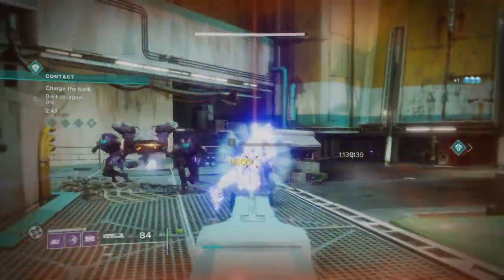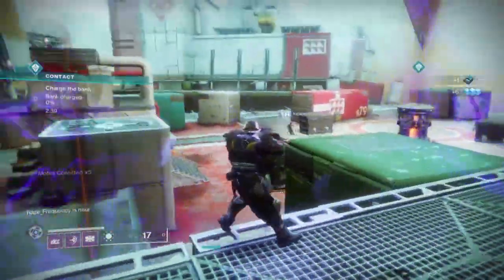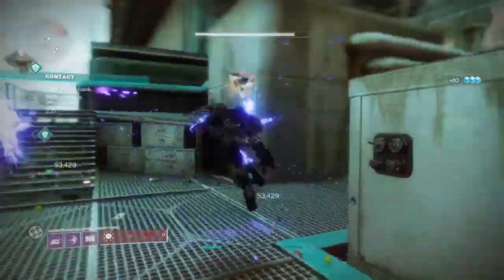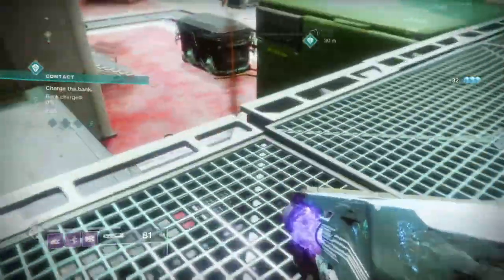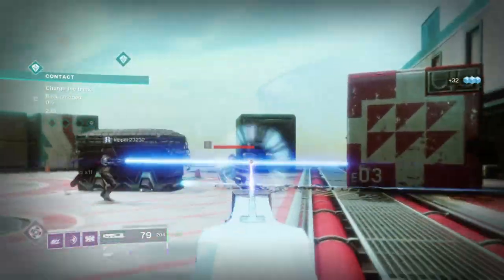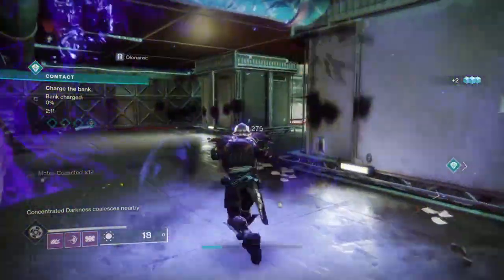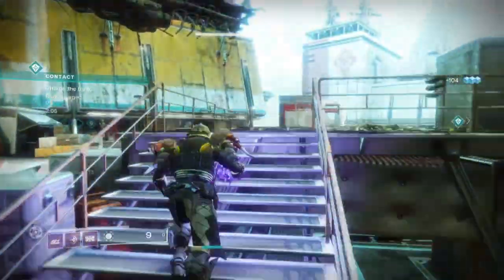The new Trace Rifle, Ruinous Effigy, took the community by surprise with how it works and what it brings to the player base. Upon kills, it transmits your targets into a small ball of energy that you can use for light attacks, blocking, or doing a large slam attack for high damage and a wide radius blast. I've managed to play around with it to see if there's any crazy combos, and I've come across one of the simplest and easiest combo builds that will provide you with an infinite super at your disposal.